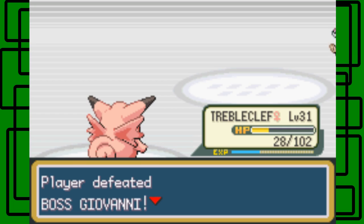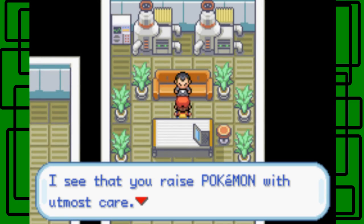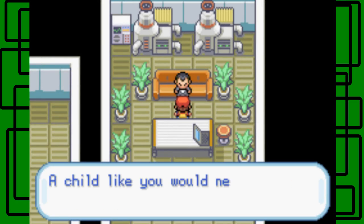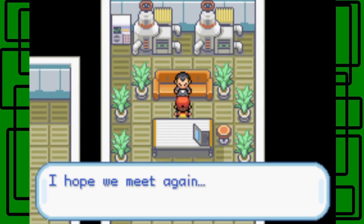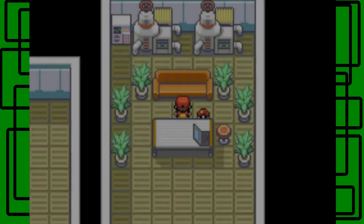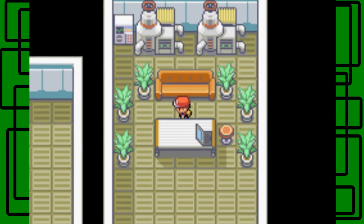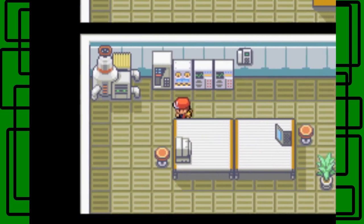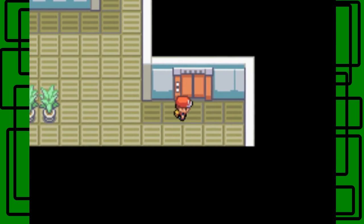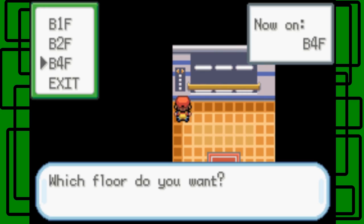Player defeated Boss Giovanni. He gets $29. I see that you raised your Pokemon with utmost care. It felt like you would never understand what I hope to achieve. I shall step aside this time - I hope we meet again. And he leaves the Silph Scope too. That's the item we needed to get through Pokemon Tower because before there was just a Ghost appearing, but now with the Silph Scope we can see them and they'll actually become Pokemon, like Gastly for example.